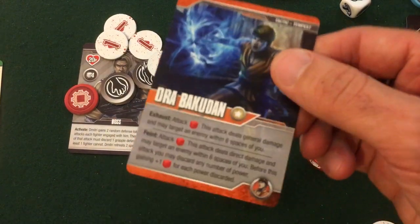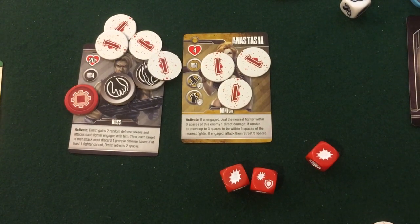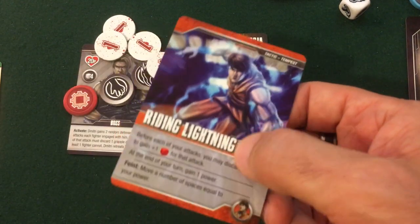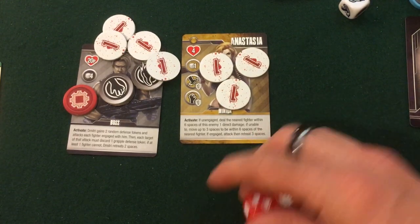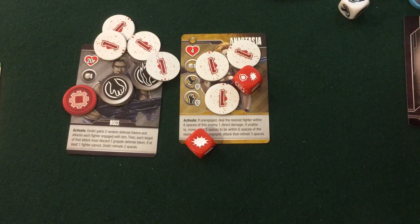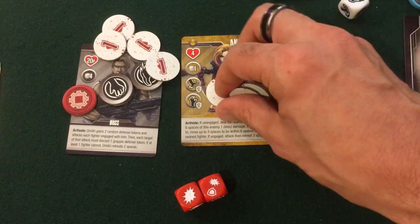This just exhausts Aura Bakudan, so I still have my action to disarm Dimitri. I use Riding Lightning's bonus again — spend a power, so I'm down to one power — and roll two dice. I get two damage and she has no defense to block it, so it goes straight through. Anastasia is defeated.